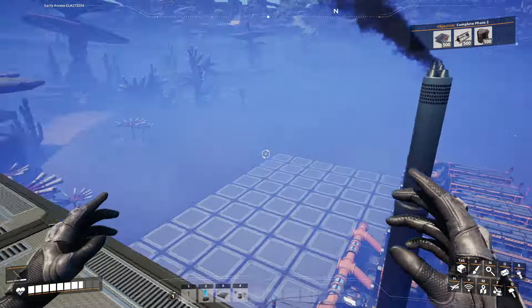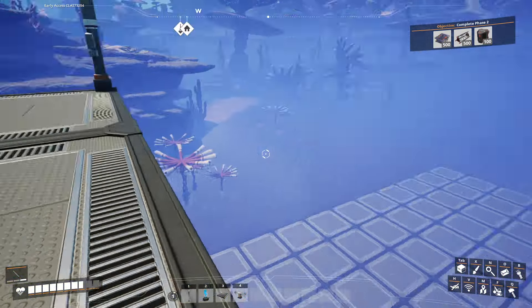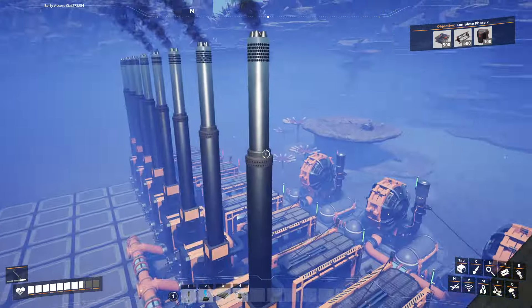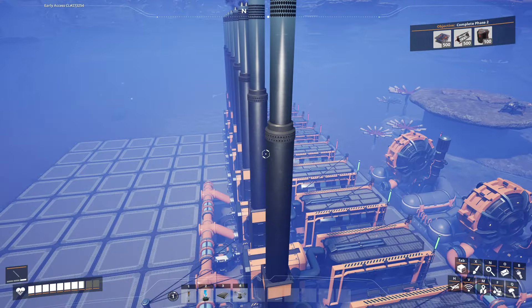We're going to try to unlock as much of the MAM as we can, and hopefully I'm going to set up everything with a resource sink so we can get some tokens and unlock a lot of the stuff that we need to build a much cooler base. So that's the plan. I'm going to go down here and set this up.